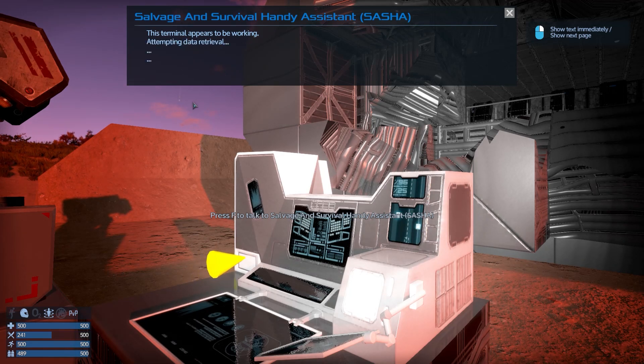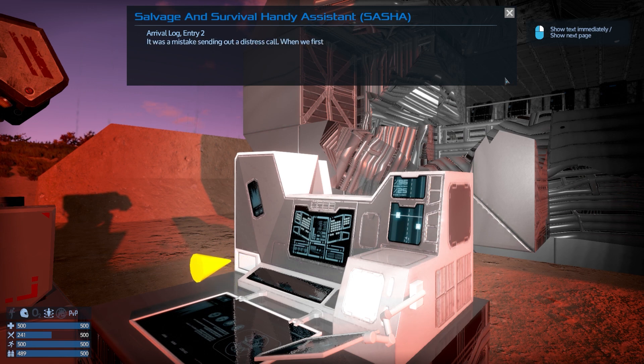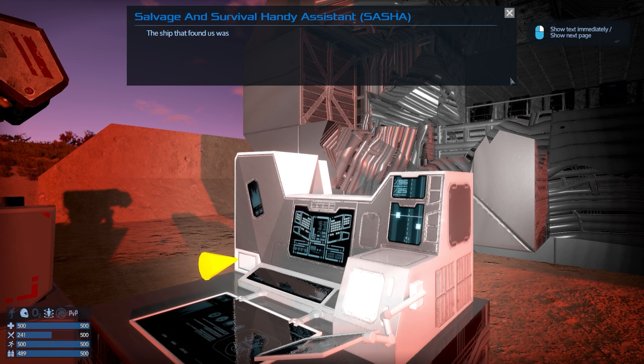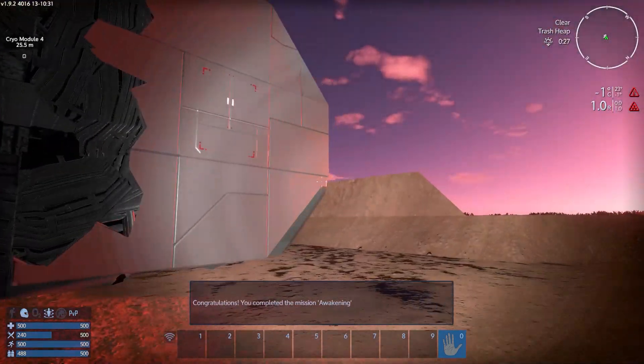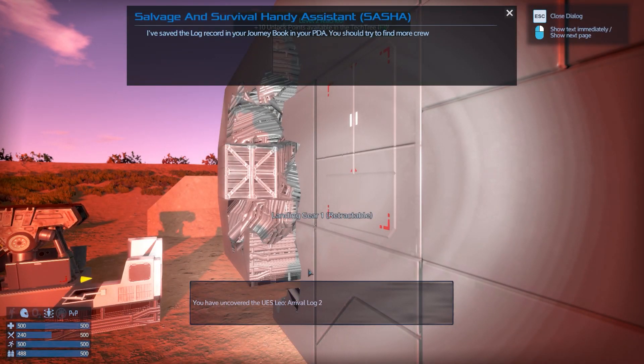This terminal appears to be working. Is that a firestorm coming in? Oh gosh. We need to get through this. Arrival log, entry two: it was a mistake sending out a distress call. When we first detected the approaching signal, we thought that one of the other United Earth ships had found us. We couldn't have been more wrong. The ship that found us was of unknown alien design - they opened fire on us as soon as they were in range. We're heading toward an arid planet nearby, hoping to evade our pursuers. I have ordered that the attached cryo modules be ejected, so that if we don't make it, perhaps our passengers can survive. Captain Eerling. We've reached level two.